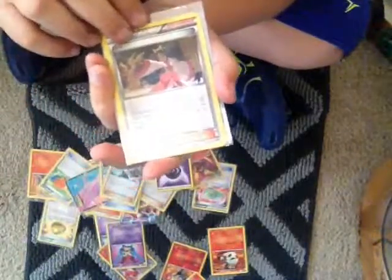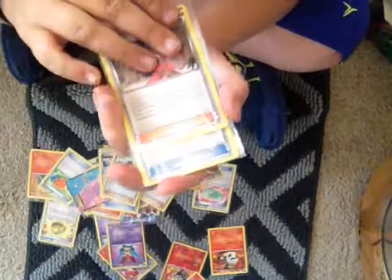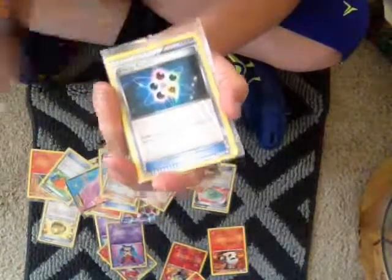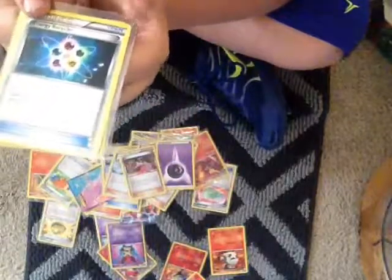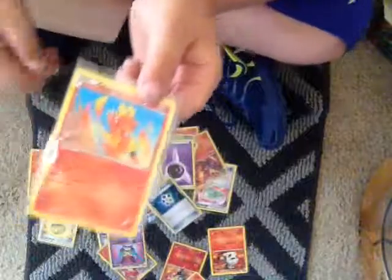Iris — your Pokemon's attack does 10 more damage to the active Pokemon for each Prize card your opponent has taken, and shuffle five cards from your discard pile into your deck. And Magmar.